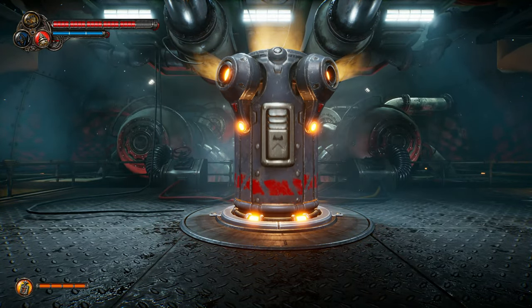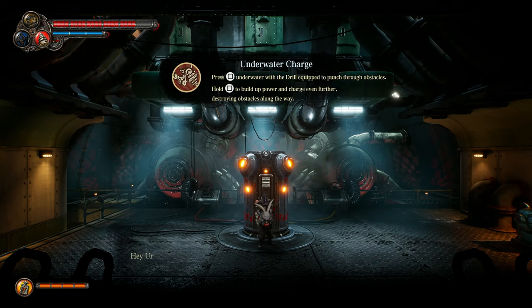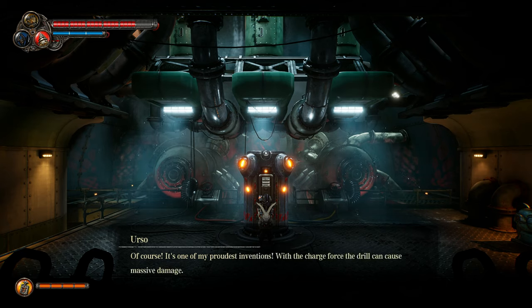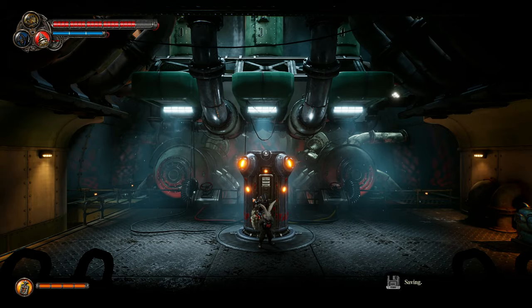Underwater - charge first square underwater with the drill equipped to punch through obstacles, massive damage, tough metal walls and even strong currents. That gets us - still all the good. Thanks. Very interesting that I was not in any way pointed towards this.